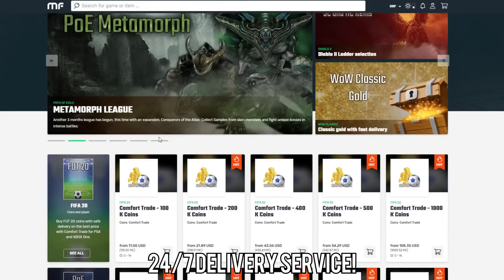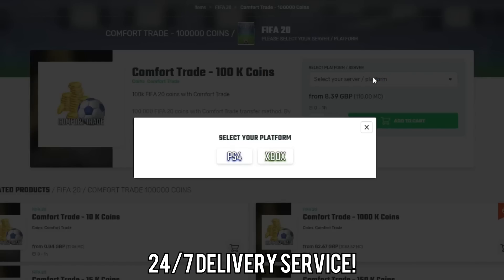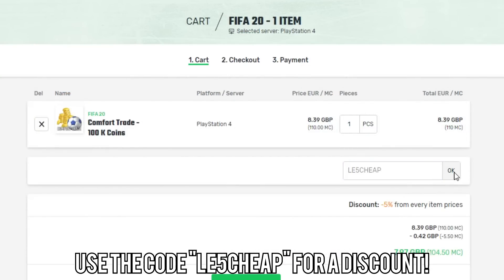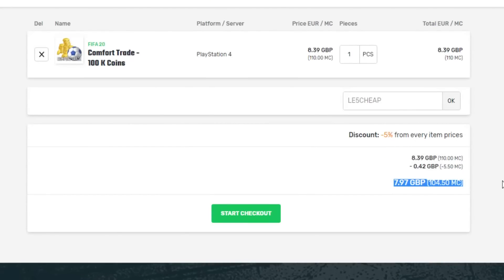To get the cheapest FIFA coins on the internet, make sure to go and check out Mule Factory. I've left a link in the description and a discount code as well. You can get 100,000 FIFA coins for just £8. They're 100% reliable, I've used them so much. Make sure to use the code LE5CHEAP at checkout and let's get into the video.